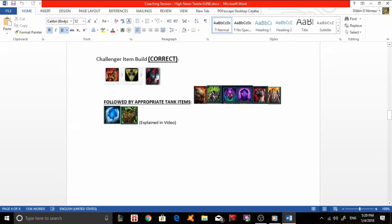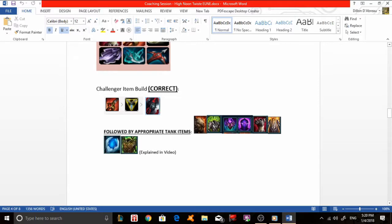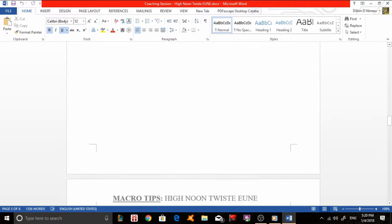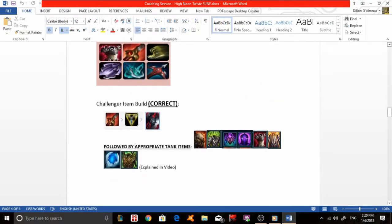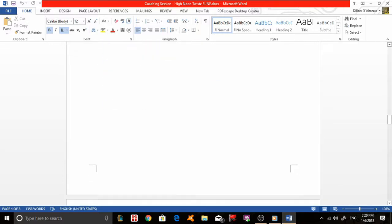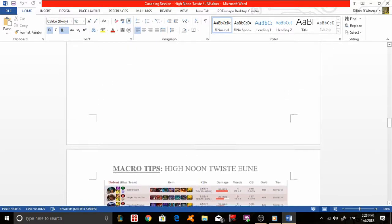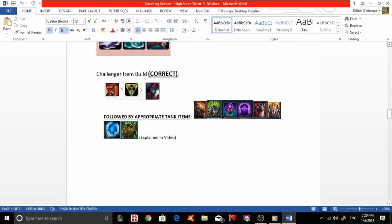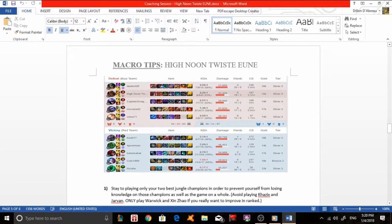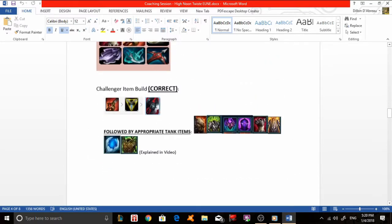To summarize when to take each tank item: take Thornmail when the enemy has at least two auto-attack-based champions. Take Adaptive Helm or Abyssal Mask when the enemy has large amounts of AP damage — in this case from Katarina and Zac. Randuin's Omen is best when the enemy has many crit-chance champions like Tryndamere, Yasuo, Jinx, or Gangplank. Frozen Heart is best against high attack-speed champions who auto-attack very frequently. Warmog's is good when you face a mixed AP/AD team and simply need to bulk up on health.